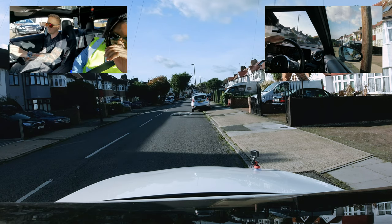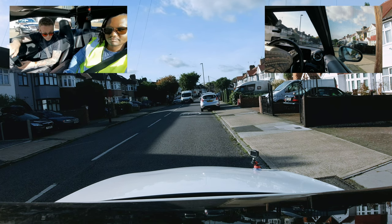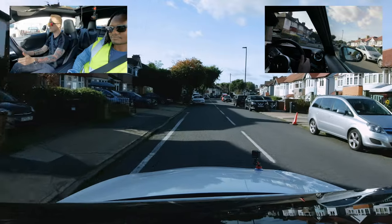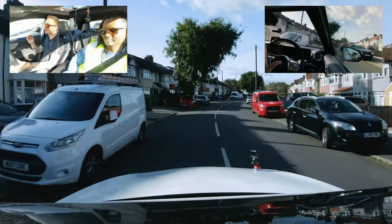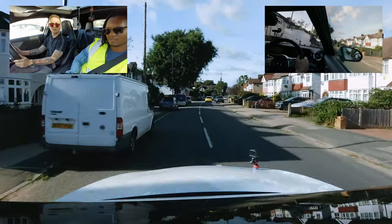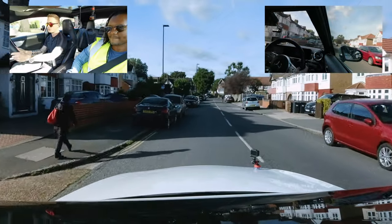Moving back into drive: Scott notes the mirror is still angled down from reversing, so he uses the other blind spot. He performs a double blind spot check — checking both blind spots before moving away. Mark hasn't heard that term before. Scott explains it's essential — he's caught cyclists and vehicles just seconds before moving away at junctions using this technique.